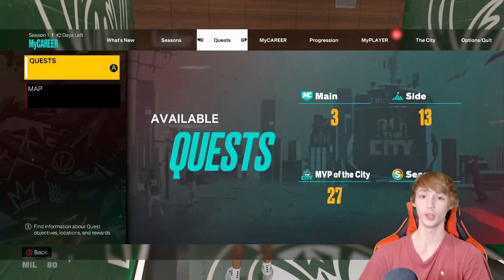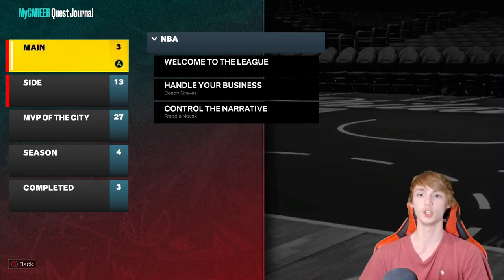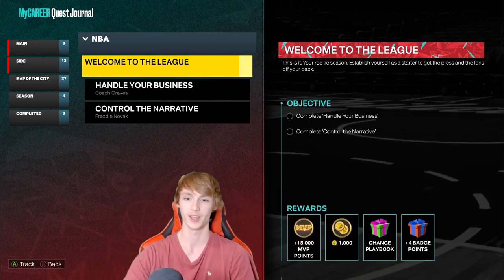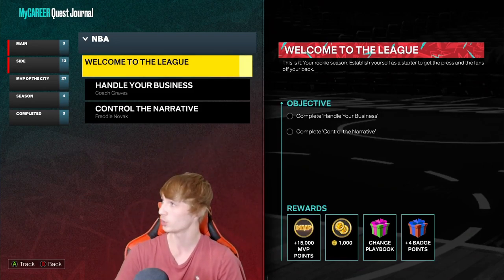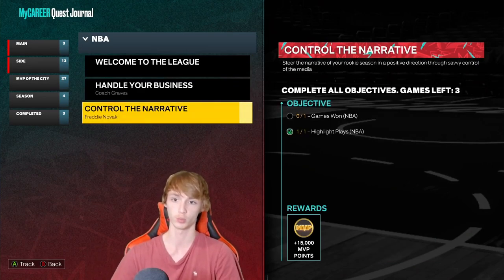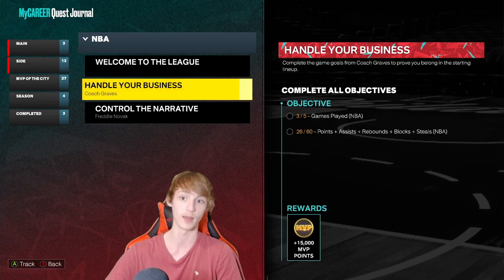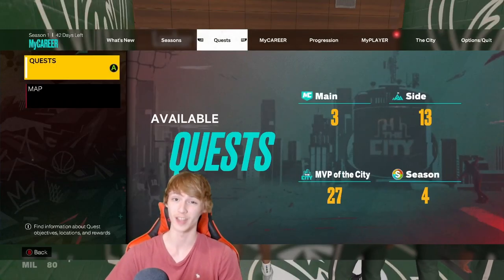Something really huge — if you just got the game, there's a main quest called Welcome to the League that gives you four badge points for completing it. That is huge — four badge points just for completing some simple tasks. You have to complete Handle Your Business and Control the Narrative: win one game and get a highlight play. Then play five games and get 60 combined points, assists, rebounds, and blocks. Really easy to do and definitely worth doing.